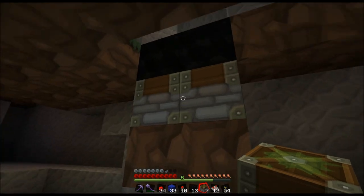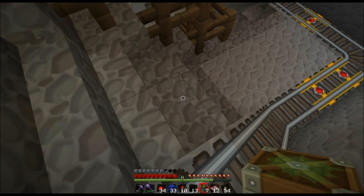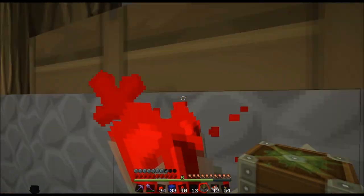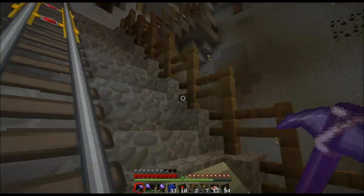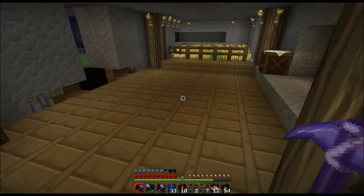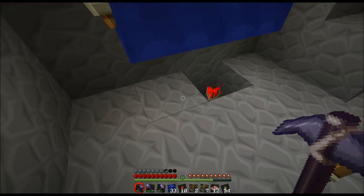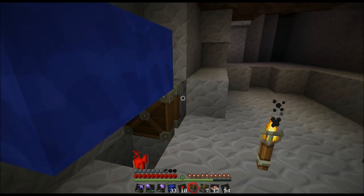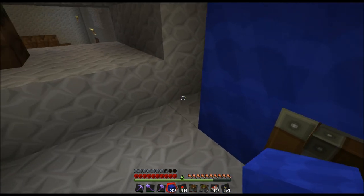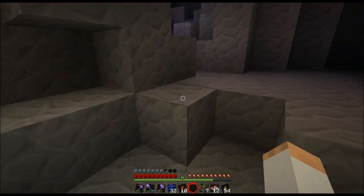I don't think I have enough, do I? Dang it. Hold on — let me go get some regular pistons. I'll see you guys in a second. So we're back now, and I got some pistons we can use for the T flip-flop. Down here like that. And I need a block. There we go. Now let's go test that out to make sure it works.